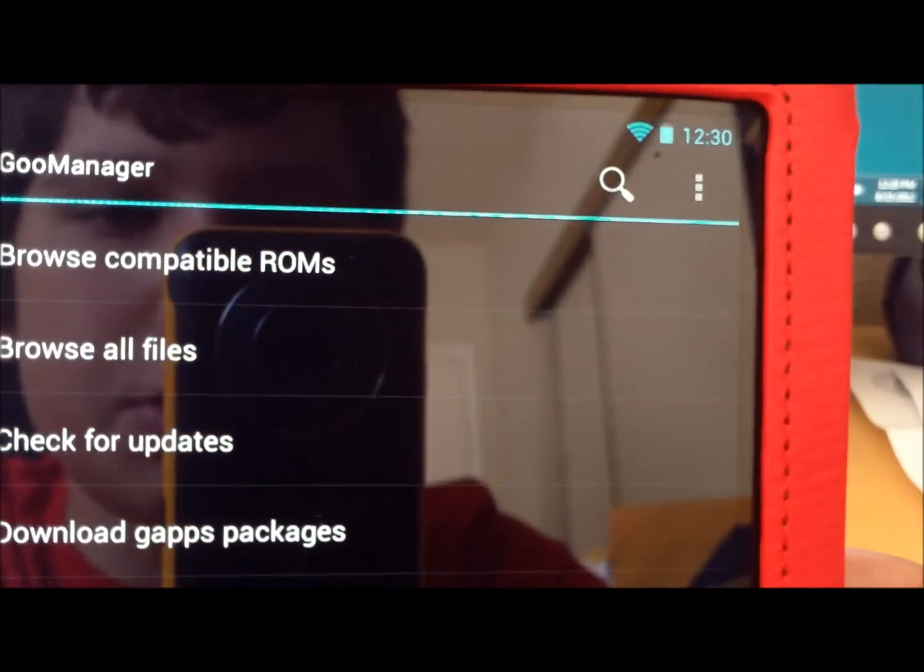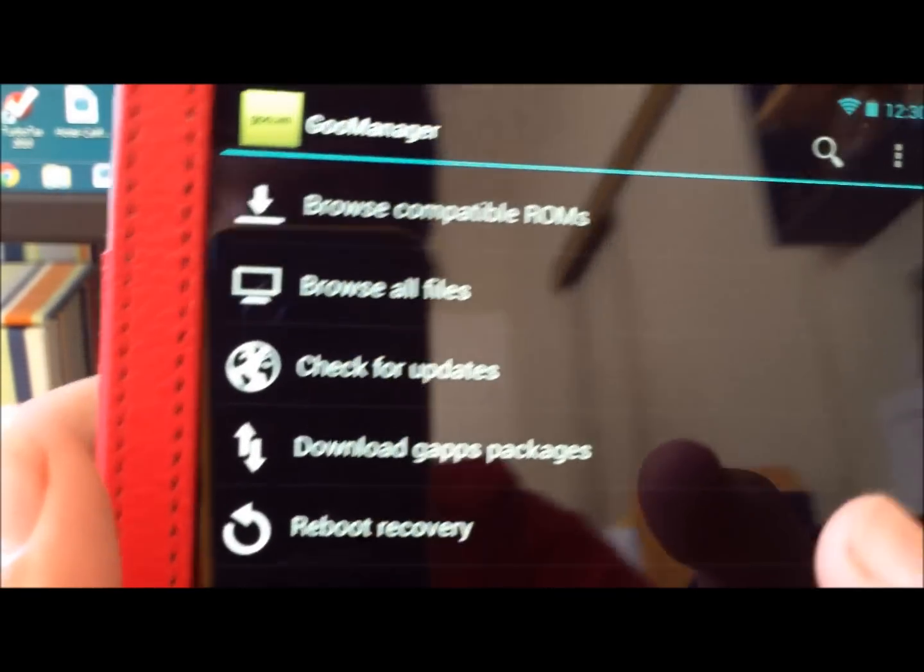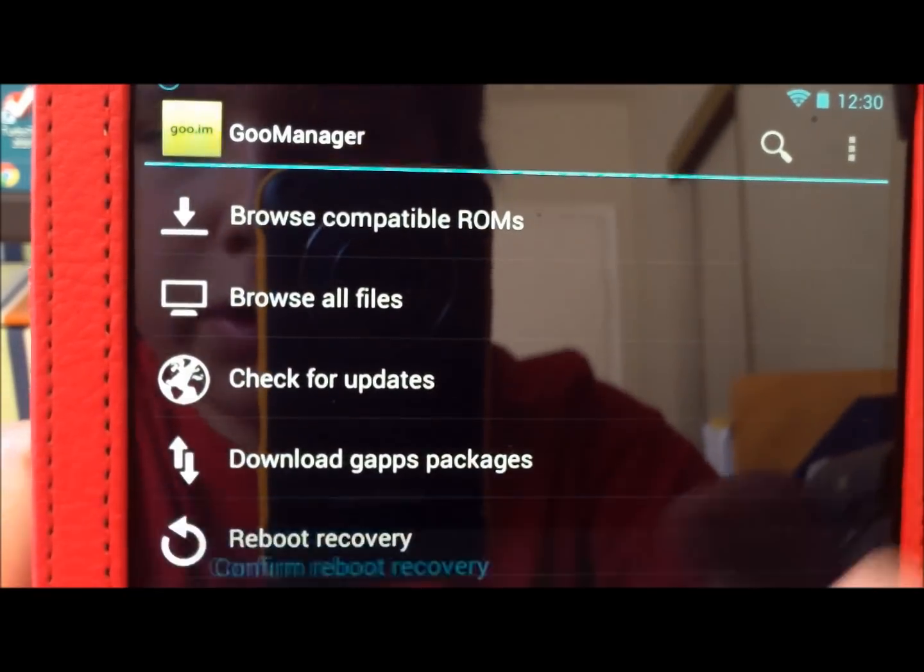It will take you back to this menu. And after that, you click on Reboot Recovery.